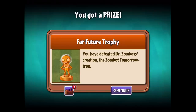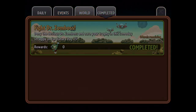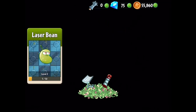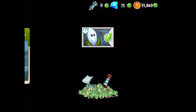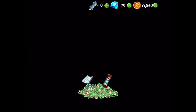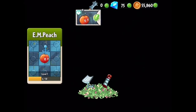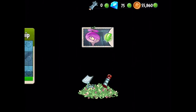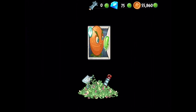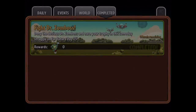We defeated Far Future and we get the Far Future trophy! 'You have defeated Dr. Zomboss's creation, the Zombot Tomorrow-Tron.' We get some kind of piñata reward for that — 500 coins! Two laser bean experience putting us at 7 out of 50, two more for magnifying grass getting it to 9 out of 10, two more for the infinite at 7 out of 75, two more for em-peach at 6 out of 10, and two more for the tile turnip.